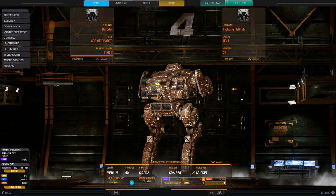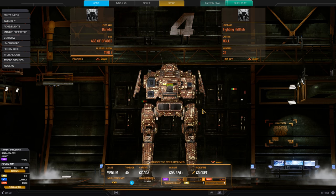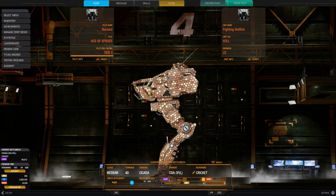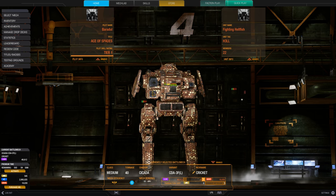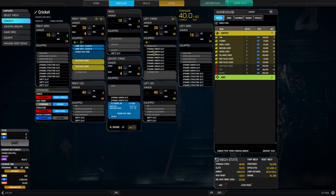The Cicada is a very compact mech. It has no arms that are sticking out, only these little pads here that are covering a bit of the side torso. Not a crazy amount, but still it's okay. I've put my two large pulse lasers into the right torso. When we go over to the MechLab, you see why — because the left side is not completely empty and when I'm getting critted on that side, it's not a big deal.